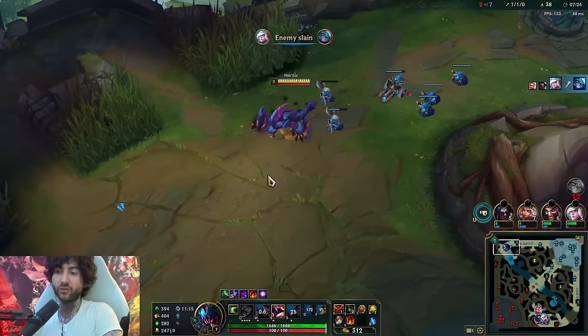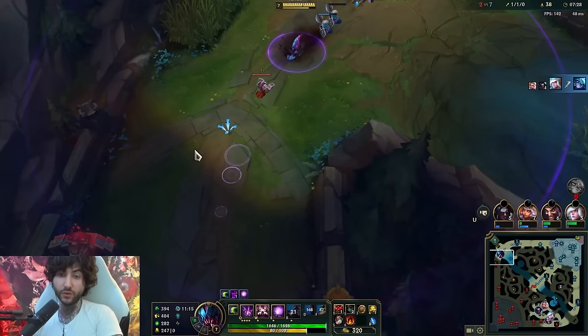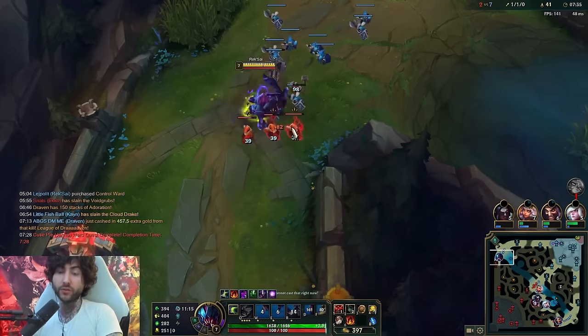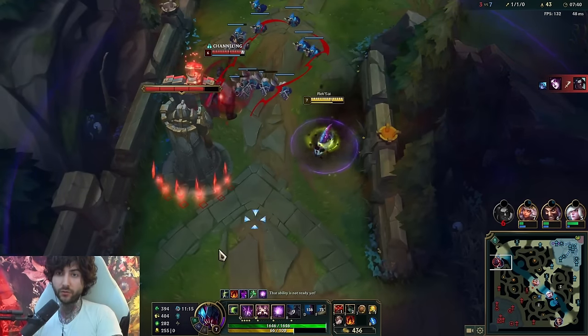We want to make sure we're getting our spell maxes correctly. Your E isn't that important to max early game - for jungle I like three points but it's up to you. We always want to push in and get plates. We have the Shield Bash rune setup so we want to get plates, and you just have to stand next to the tower.